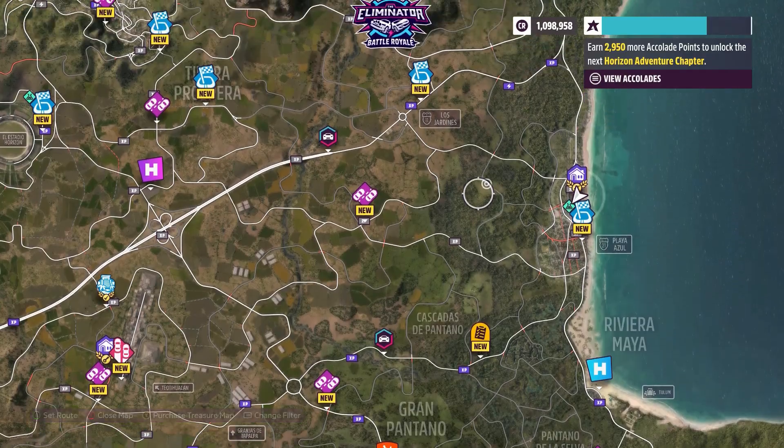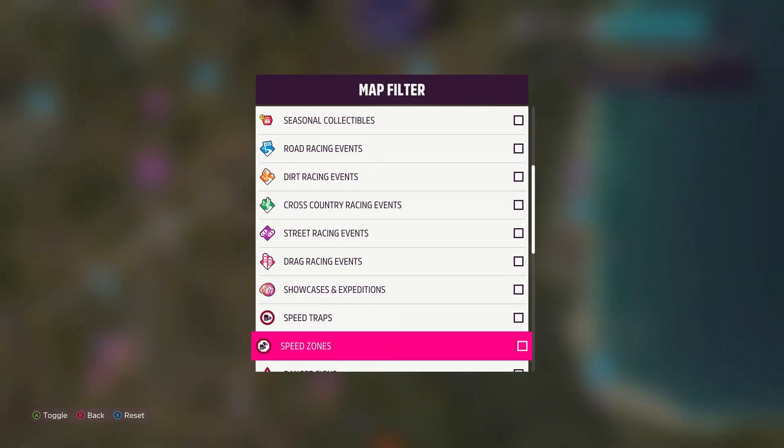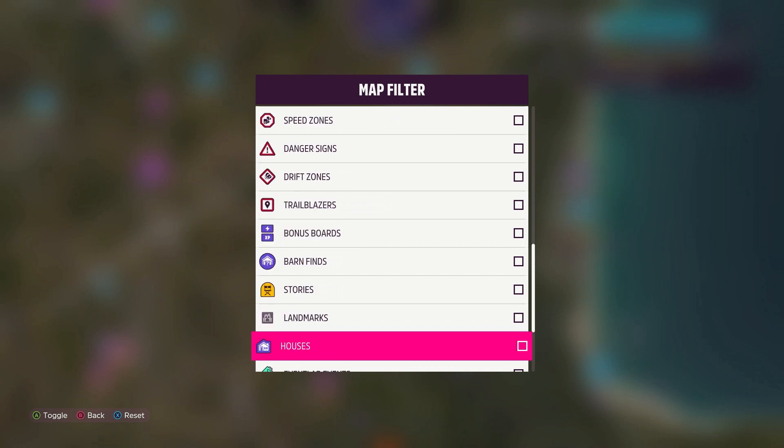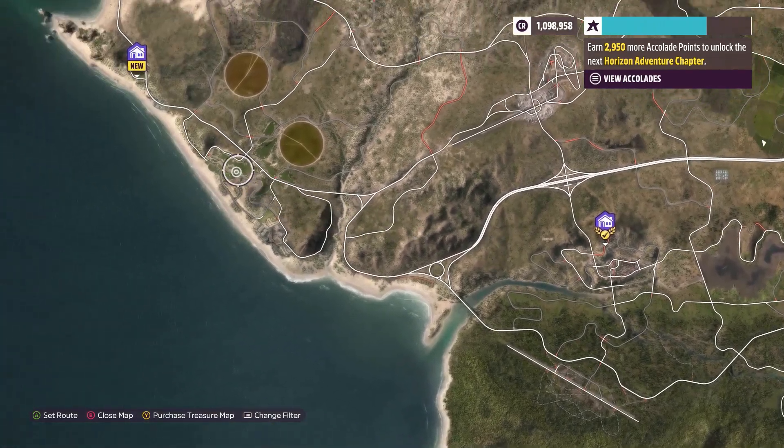On the main map, press RB to get rid of all the clutter, then scroll down and select — where is it — Houses.